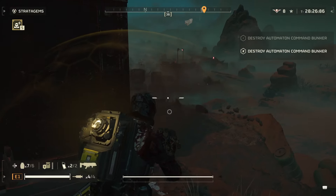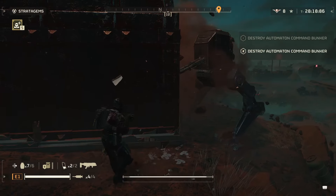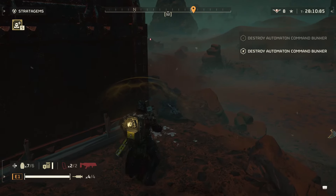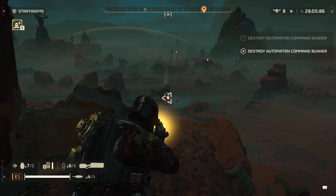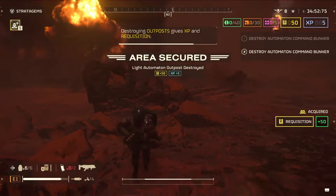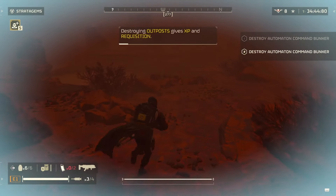These guys more often than not tend to group up — all of the automaton units just group up. This is going to be very much the key here, because you have the impact grenades that are going to be so damn good against everything, and you have the grenade launcher, which is going to be chewing through pretty much every single unit. The grenade launcher is also going to be pretty amazing at killing the bot factories — it's so versatile in automaton missions that you simply cannot afford not to take it, especially since it doesn't require a backpack and lets you use the shield.